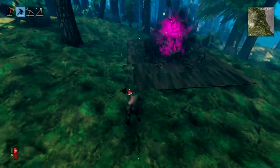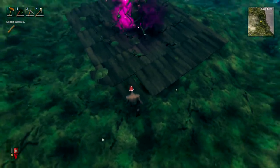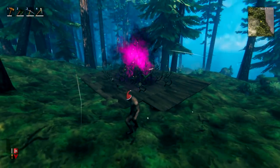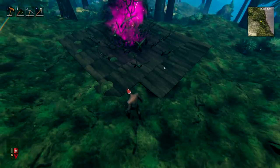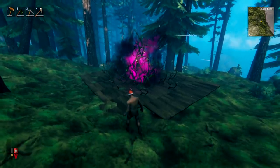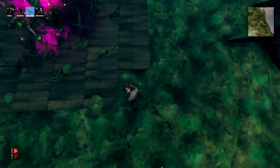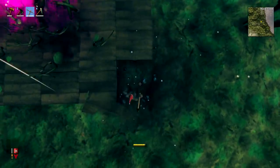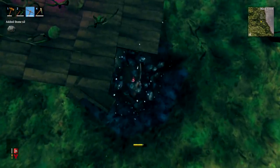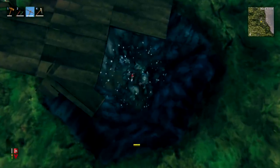Go to one of the corners of the farm, grab your hammer, and destroy that corner block. At this point greydwarfs could potentially spawn in that area depending on your exact spawner, so be a little careful. Then grab your pickaxe and dig straight down until you can't go any further — that's 16 blocks total down to bedrock. You'll know you've hit the bottom when you swing and nothing happens.